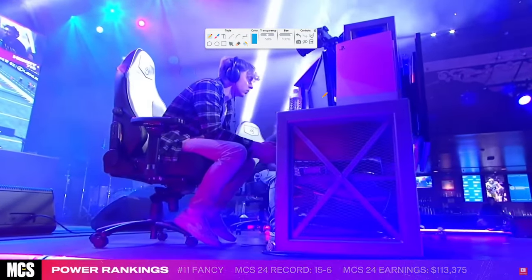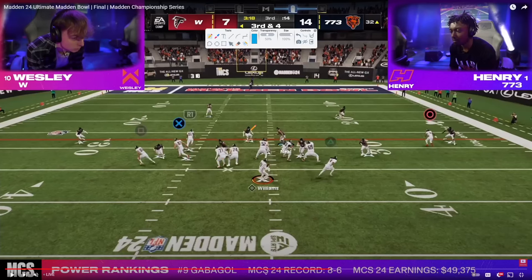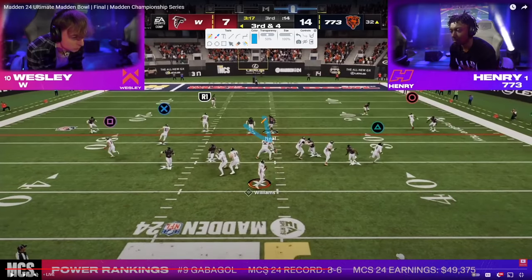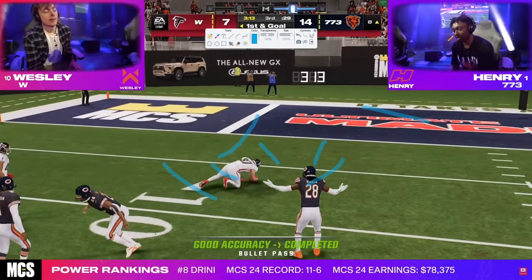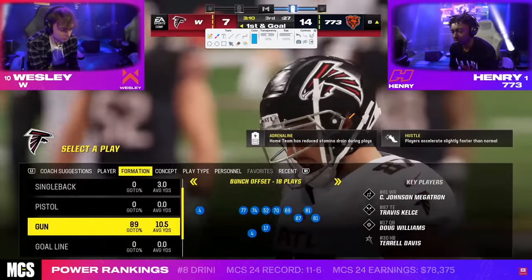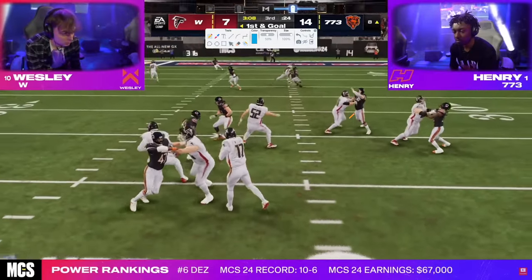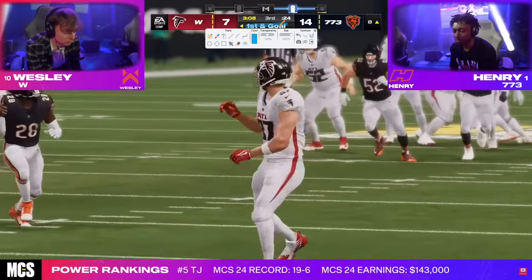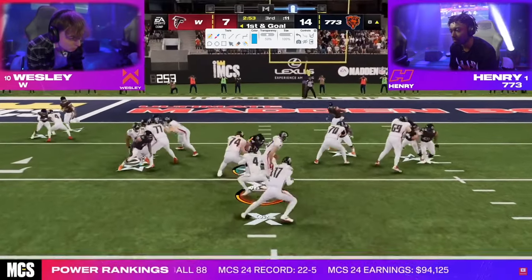Basically the same defense as before — runs the same basic adjustments. He goes to a KO. Again, you see the facial expression — we understand that's a possession catch, but we'd really like a KO there. But first and goal, all is not lost. Henry gets a chance to play some red zone defense, which is probably one of the better ways to get stops in this game. It's really hard to score in the red zone this year with all the KOs.